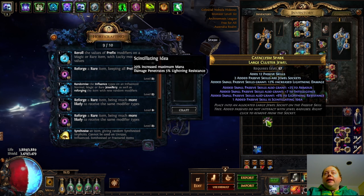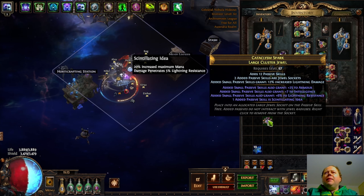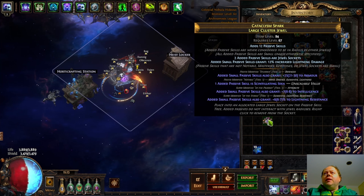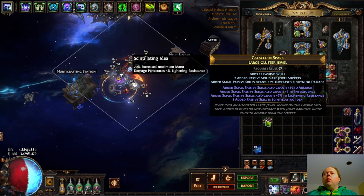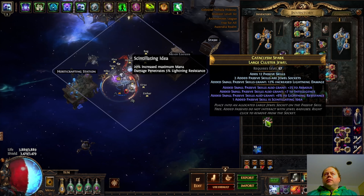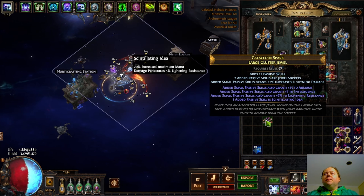Now there's no guarantee you're going to get anything good, and in this case I think I didn't. We got tier two armor, tier one scintillating idea, which is a medium cluster mod. We got tier one intelligence and tier one lightning resistance. This is reasonably good without being great. So what we needed for this to be fantastic rather than just reasonable was for one of the prefixes to be 35% increased effective mods, or something else spectacular. We didn't get that, and so this is a reasonable roll that probably won't sell for any more than the base does, but it does give you a bit of an idea as to how this craft can work.